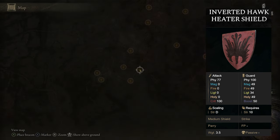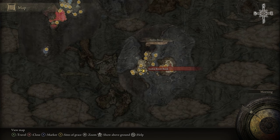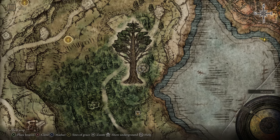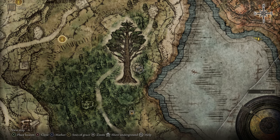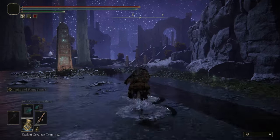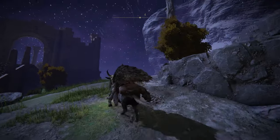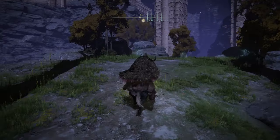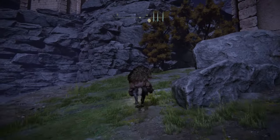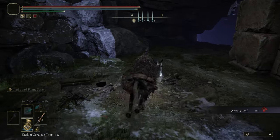If you'd like the Inverted Hawk Heater Shield, head to the Siofra Riverbank grace in the Siofra River. If you don't know how to get down here, head over to the Mistwood — there's a little building by the big tree with a large elevator that will take you to this location. From the grace, head up this way and around, and you'll find the shield at the top of this little hill.